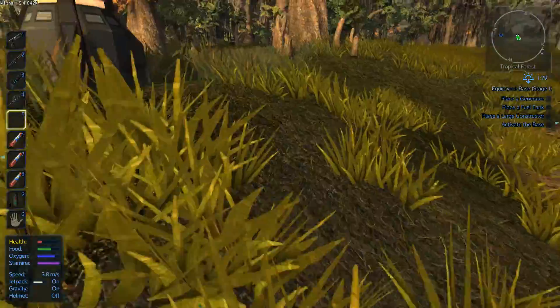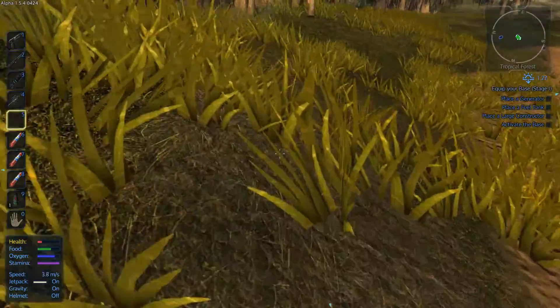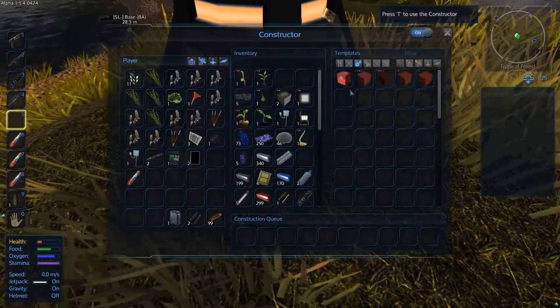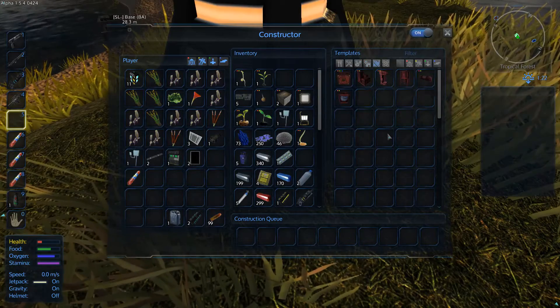Now it has a whole list of things it wants us to do: place a generator, place a fuel tank, place a large constructor, and activate the base. So generator, fuel tank, constructor. Let's check out what a generator is going to use - four parts here. It's probably going to be quite expensive, to be honest.